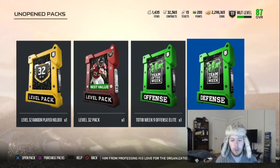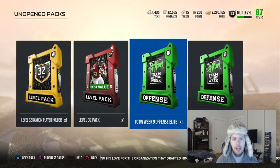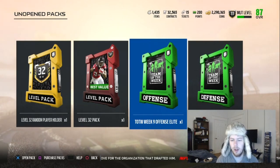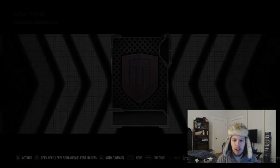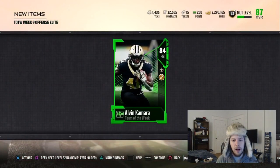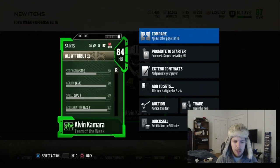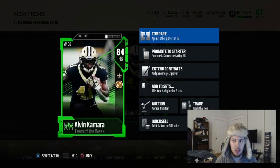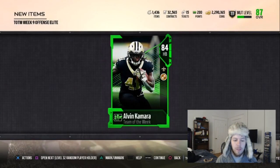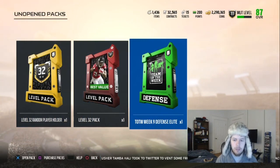We got an offense and a defense set — one of each. Really hope we get something good out of these, else I might have to retire this hat. Let's see what we can get out of Week 9 on offense. We got Alvin Kamara — I actually really like him in real life. Not really what we're looking for out of this, but great pass catcher. The Saints have won 6 or 7 straight, I think they're 6-2 or 7-2 and playing really well. He's part of that offense.